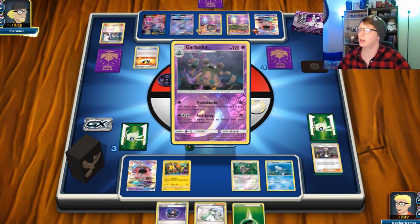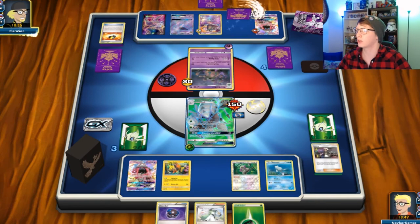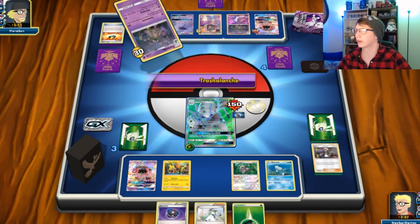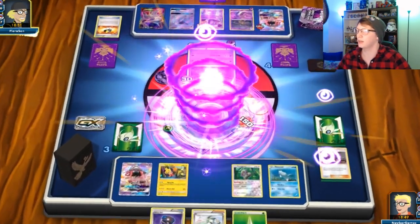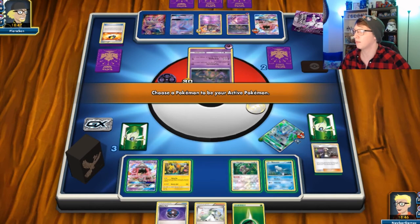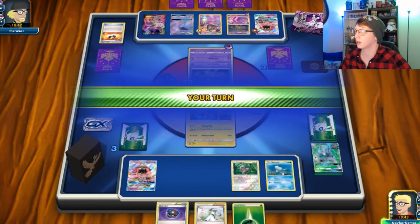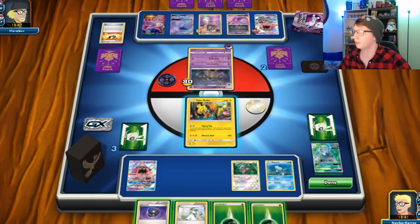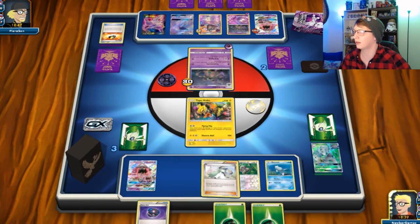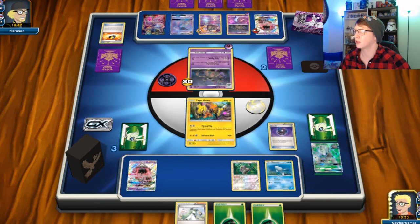Just knock me out already dude. Espeon Garb — it's not okay. So now we have to push to our next fighter, which looks like it might be Lele but I'm gonna send out Koko on the off chance that works. I believe we've prized our Wimpod.